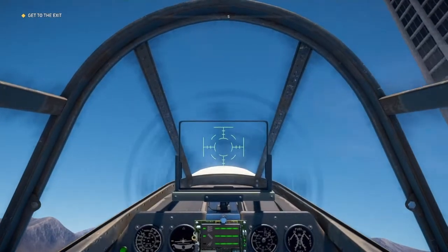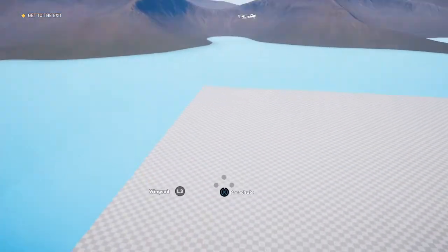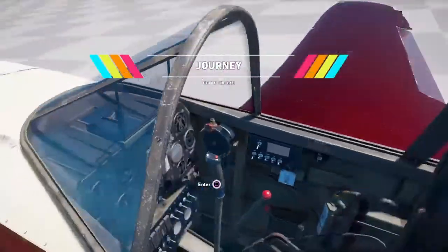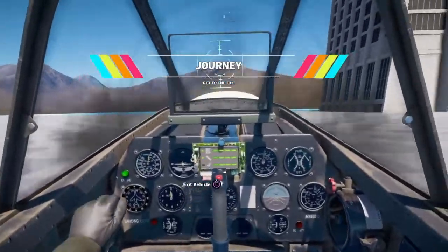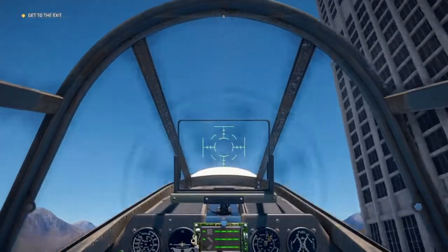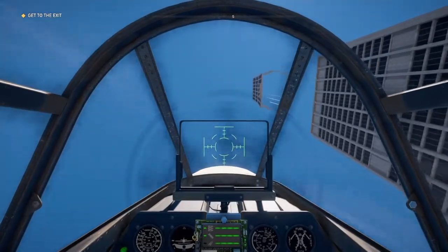I'll show you the invisible wall if I fly right this way. Oh, I just lost the plane. Okay, grab another one. This time I'm not gonna hit the wall. Go straight up, come to the side, straight up.